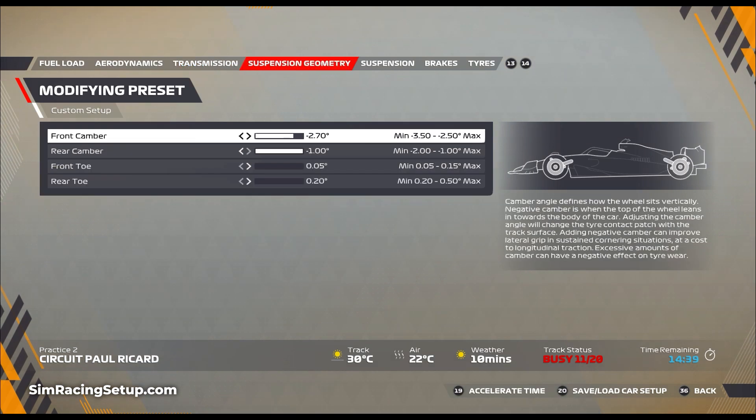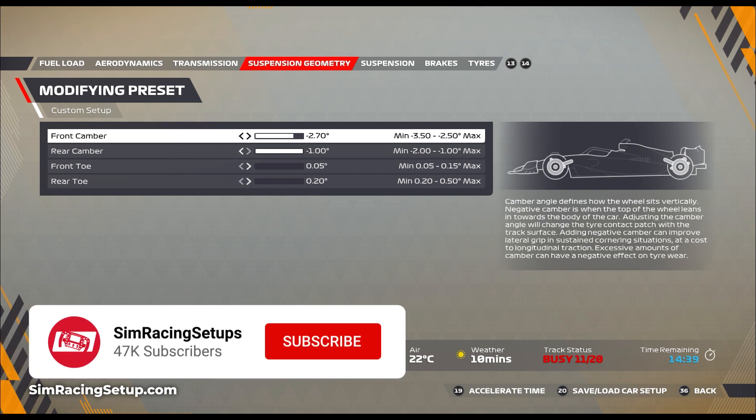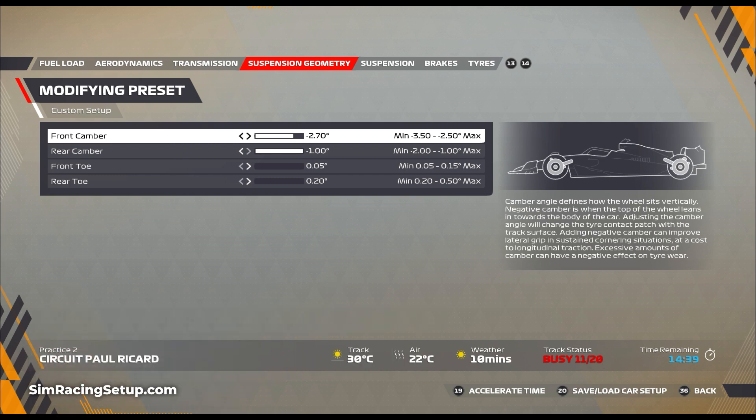The suspension geometry is relatively similar to my original setup. I've kept front camber at minus 2.7, and I've made a change on the rear camber taking it to minus 1.0, but then I've left front and rear toe as far left as they can go.